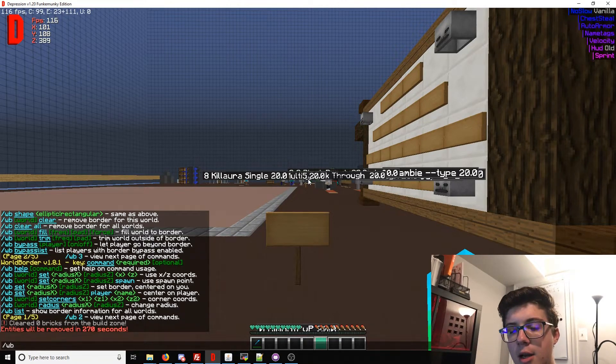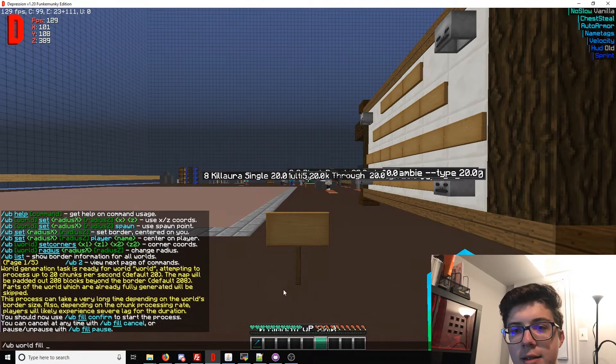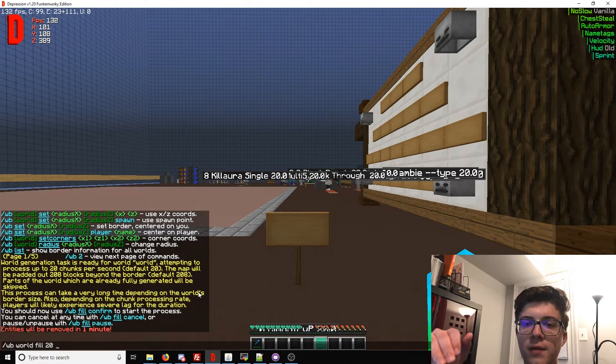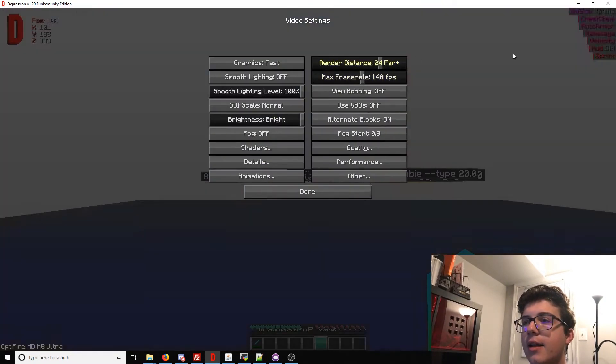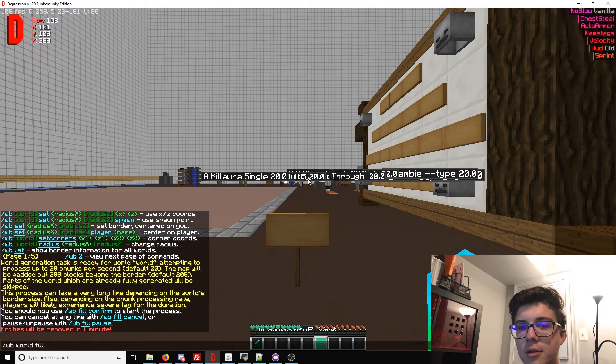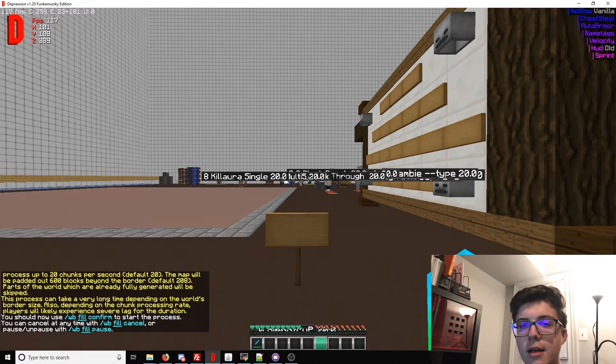We're going to do 'world fill'. You want to set how many things it's going to process per second - it's much nicer on a good CPU, so we'll say 20. You also want something outside the border a little bit, because if players have their client-side render distance higher than your border - like if I go to settings and set it to extreme, that's about 512 blocks out, so the farthest you can go is 256 blocks. I would change that to 100, so we'll say 'fill 2600'.